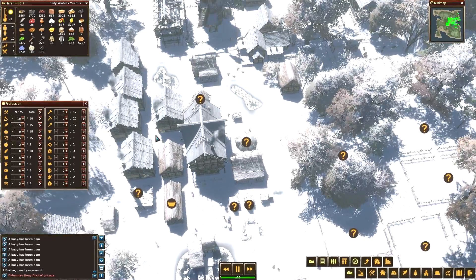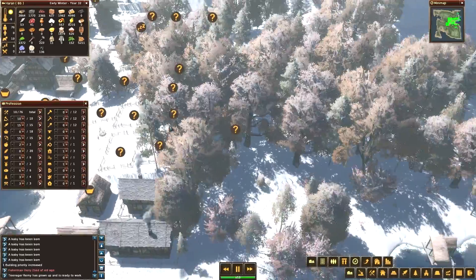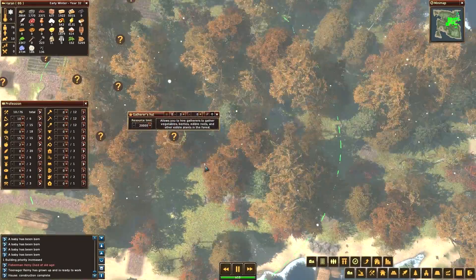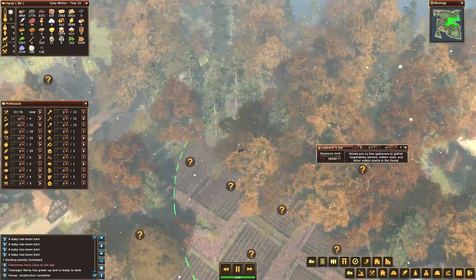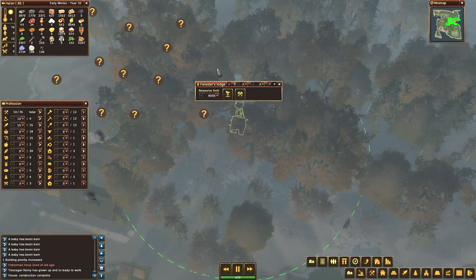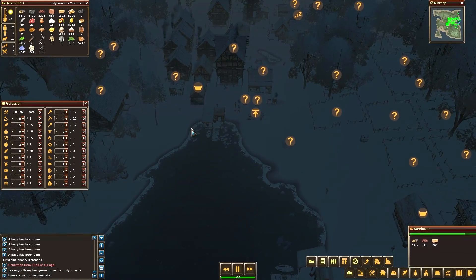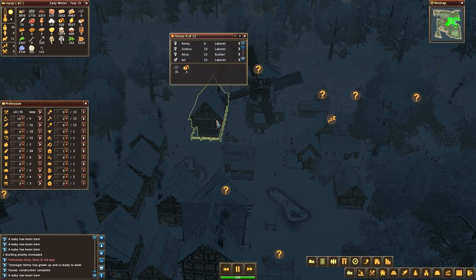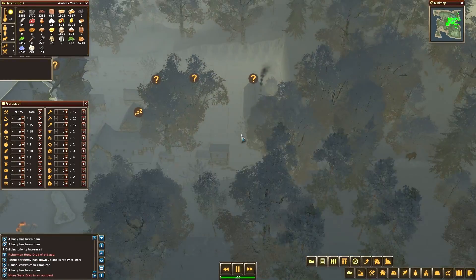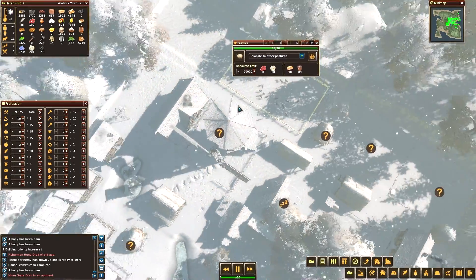Hey, somebody died of old age. I love how the trees look. Can't even see it now - the tower, it's so hard to see in there, there it is. Let's start chopping down wood again. There we go, we got another house up. So our max population should go up, I think to about a hundred.